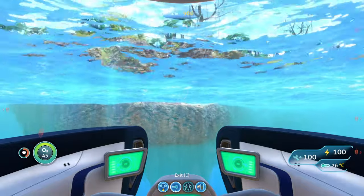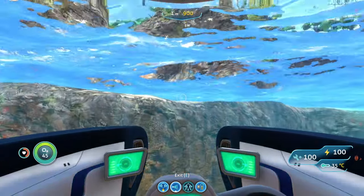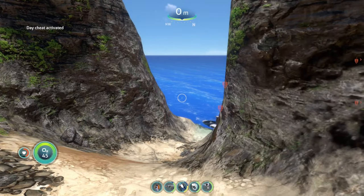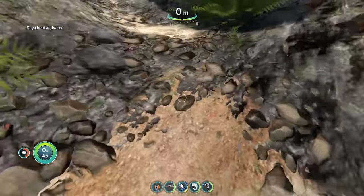Just go a little bit off to the right and you're going to see this little area that you can walk up on. Once you reach the Floating Island, go up the left path all the way up here.